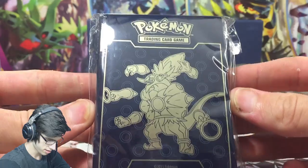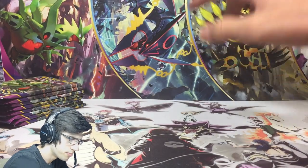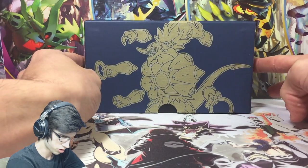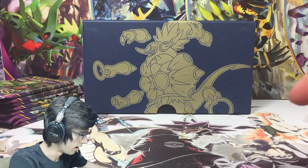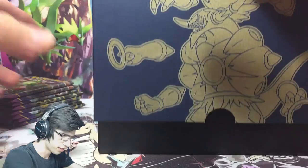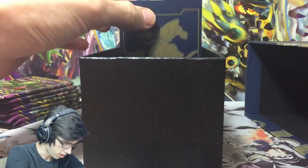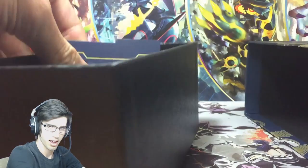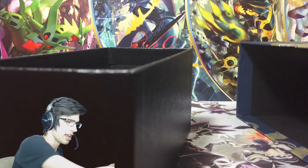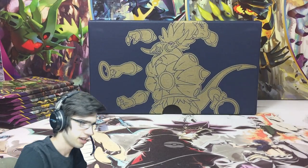There's five of each energy. The sleeves look awesome. In the background you can see the inside of the box itself is like a big poster. Then we have the box dividers — the box itself turns into a card storage box, and the dividers slip inside neatly so you can split your EXes from your commons and uncommons. Pretty nifty — everything about this box is just useful.